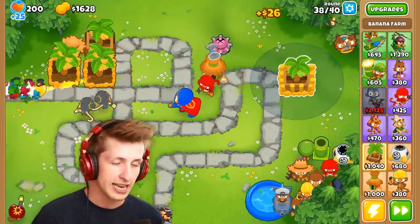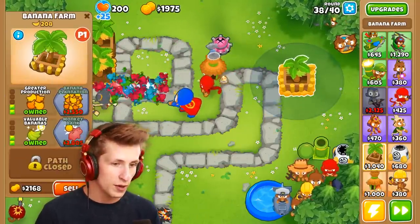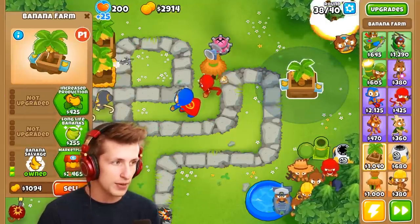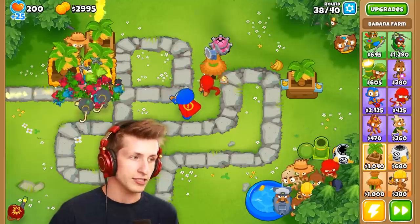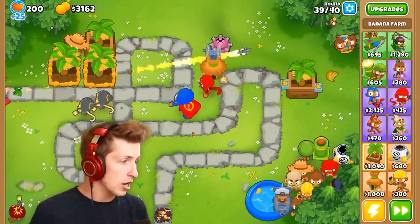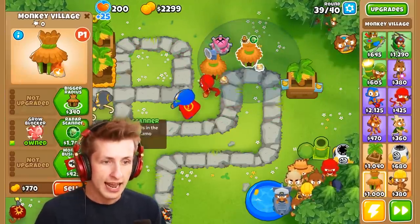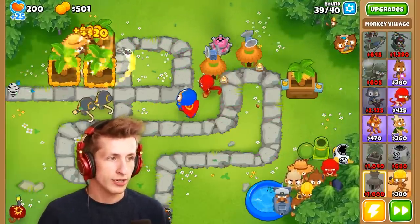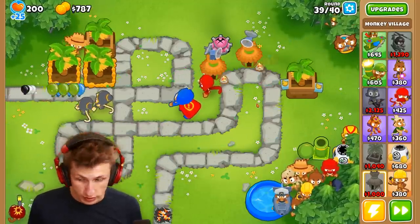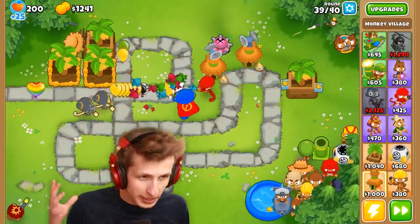This is how much I've contributed: a hundred pops and like 600 pops — never upgrading any of the towers. We went the wrong banana farm route — we obviously got banana salvage and nothing else. That's the only option, which leaves us with three thousand dollars. Then we can get a village for our village and give that radar detection. That's the only option. How do we lose? It's impossible.